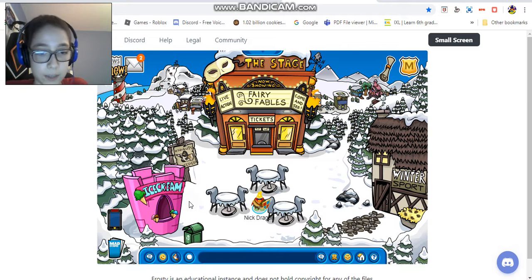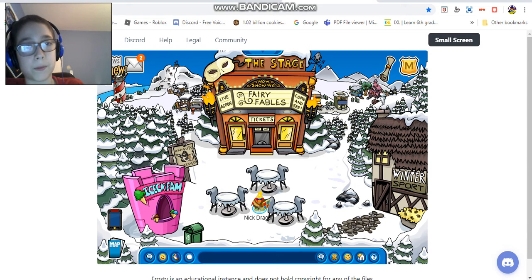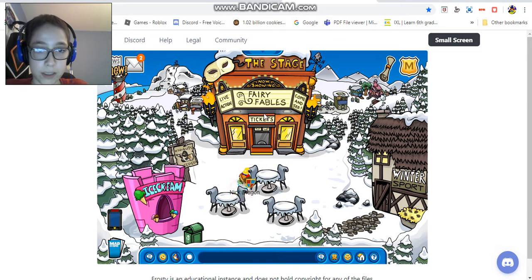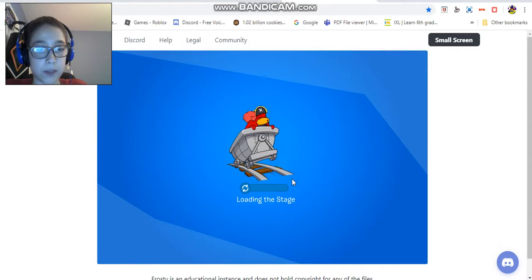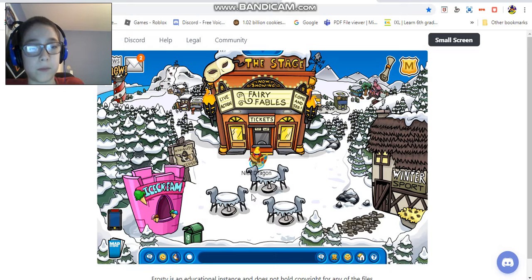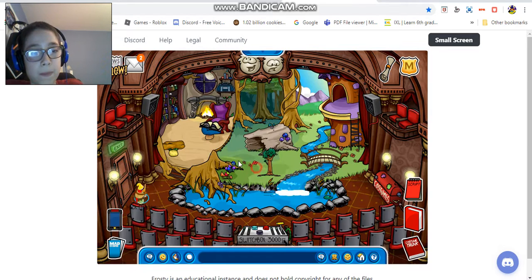I didn't even show you guys the downtown - this is what the downtown looks like on the new Frosty. They do have the downtown on the new version, like they had it on the old one and now they have it on the new Frosty. The stage is called Fairy Fables and it's literally right there. It also has the medieval music which is pretty cool, and this is like the inside portion.